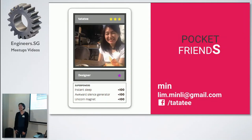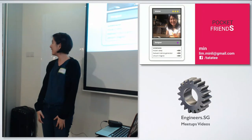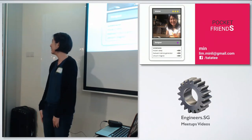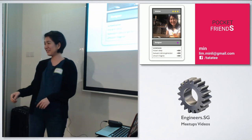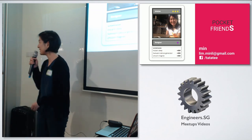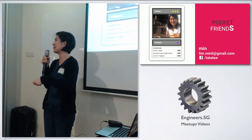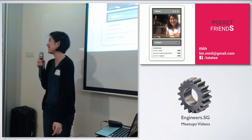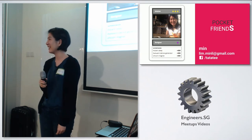Any questions for pocket friends? So what if I've been assigned a power that I don't like? I think that's where the friend verified thing comes in. So if your friend assigns you a superpower that's a bit too mean, then you just don't verify it.